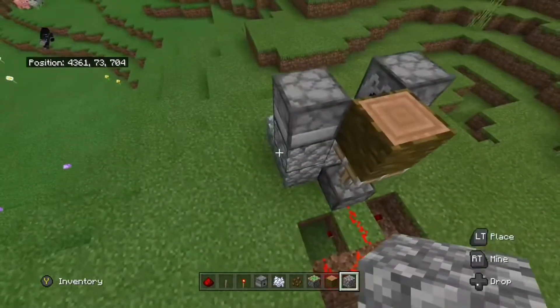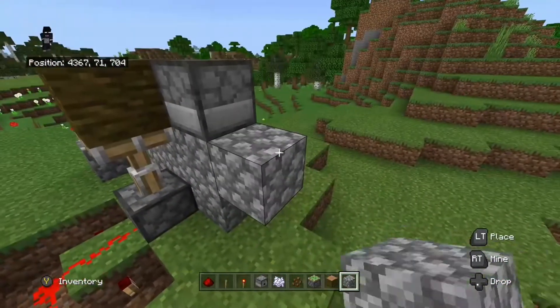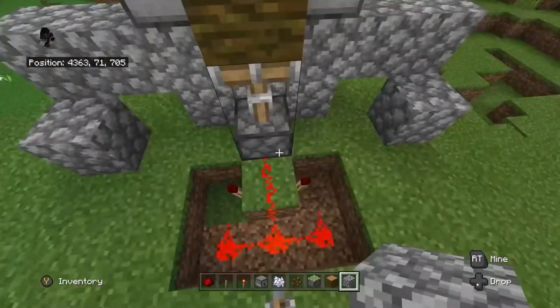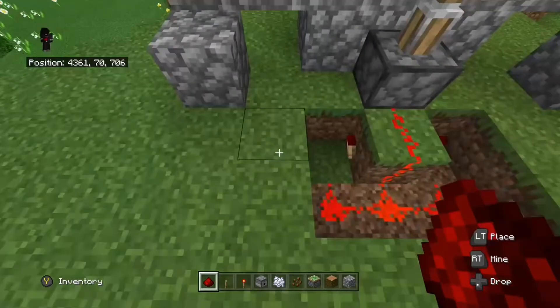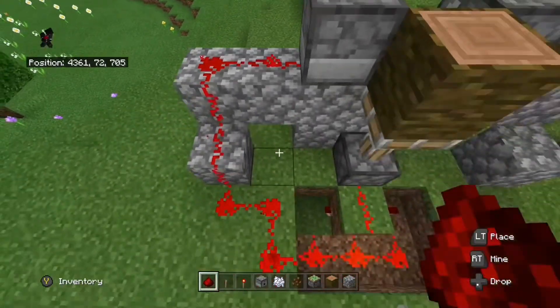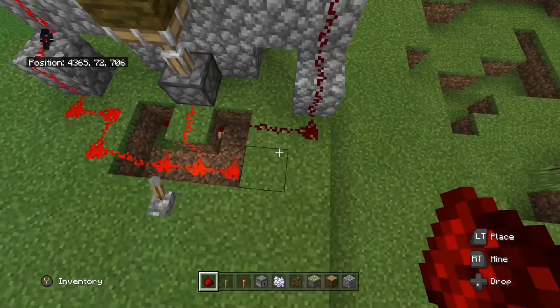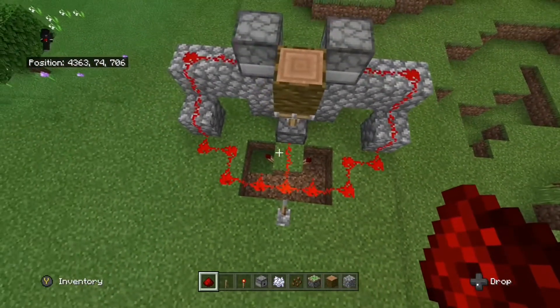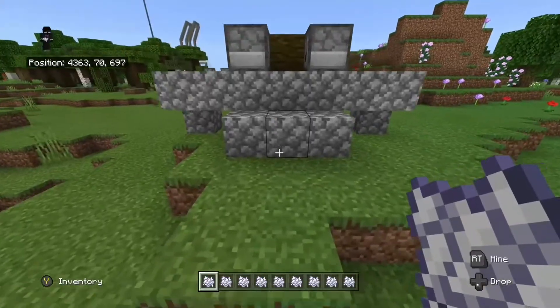Come to the back, place two blocks like this and one here, then do the same on the other side — two blocks like this and one over here. Take your leftover redstone dust and place it to connect up to both of the dispensers, so the redstone clock can be powering the piston and both dispensers at the exact same time when you pull that lever.